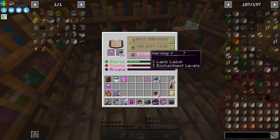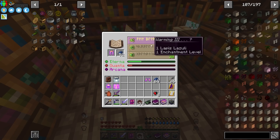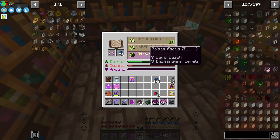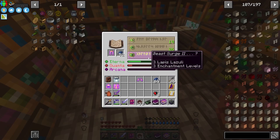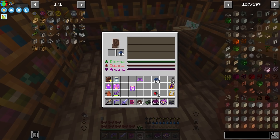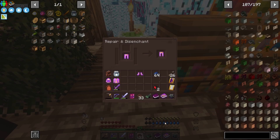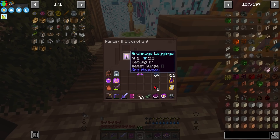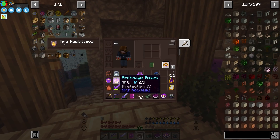I actually got really lucky and got protection four as a single enchant — that's pretty nice, I wasn't expecting that. On boots we have poison focus and beast surge; we also have cooling, which I think is from the same mod that gives a thirst meter and energy bar, but we don't have those implemented right now. It keeps getting wiped so I have to retry.